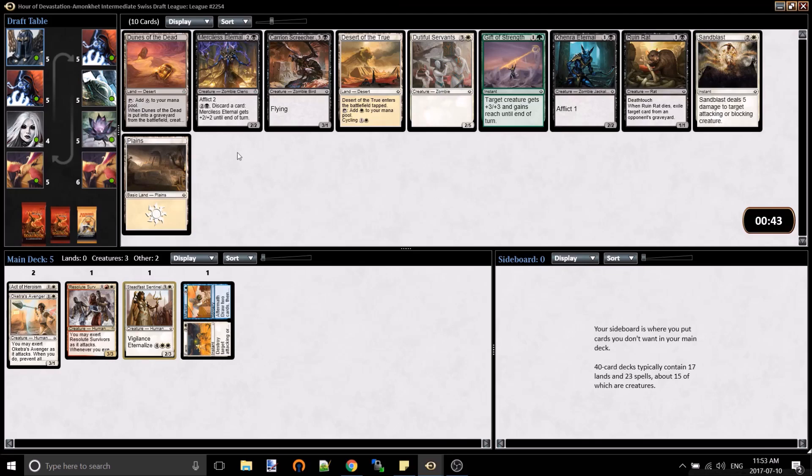Alright, this is a really good sign - Black's open. This card's very good. It's the third Khenra's Eternal we've seen in a row. Tempted to switch to White-Black here. We're not super committed, although Sandblast is probably the best card in the pack. We'll grab Sandblast for now because it's on color and then we're not changing colors.